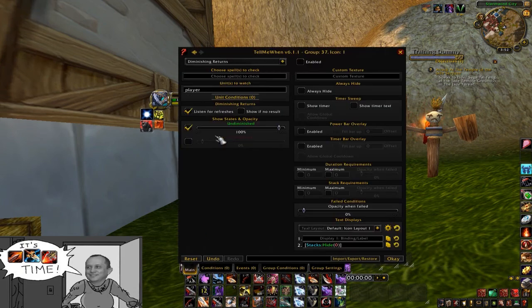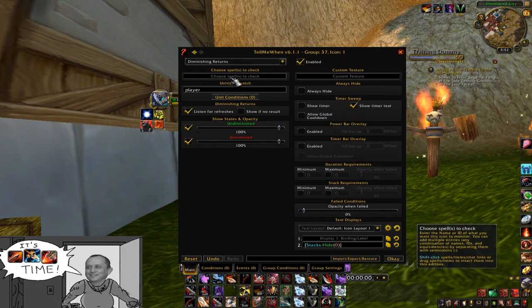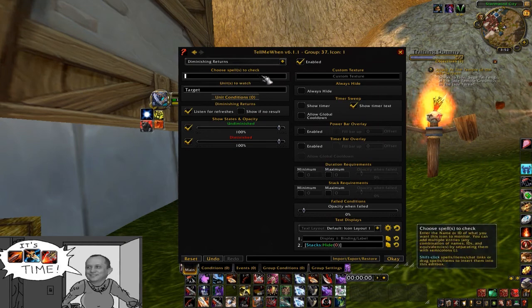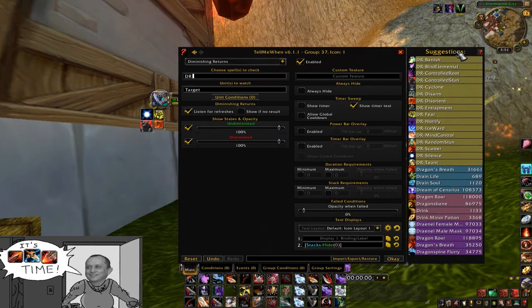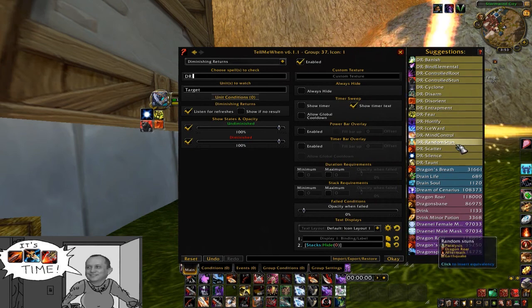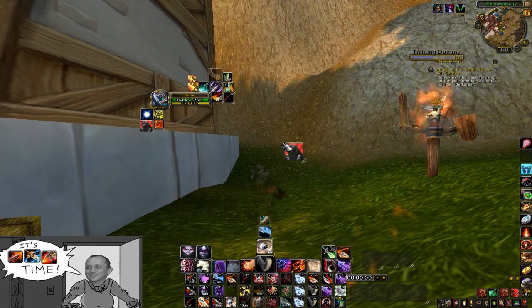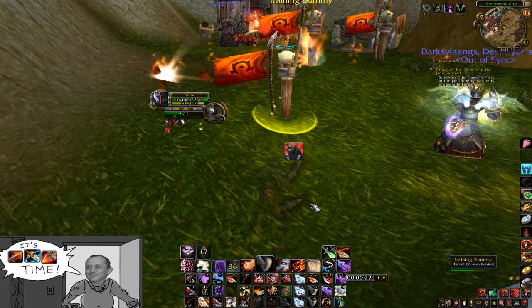Let's get into the diminishing returns now. Enable them, show the timer, and make sure they're viewable while diminished, or we'll be completely defeating the purpose. You're going to want to switch your units to watch to target, obviously. Go to DRs — just type DR and it'll bring up the list. This is the meta list of DRs; just pick whichever ones you're going for. I go for stun, silences, and disorients and fears — those are the ones I'm tracking currently. Hit enter and we'll be gravy. When you stun something and the stun fades, it should show the DR.